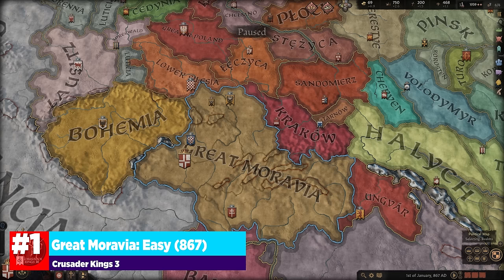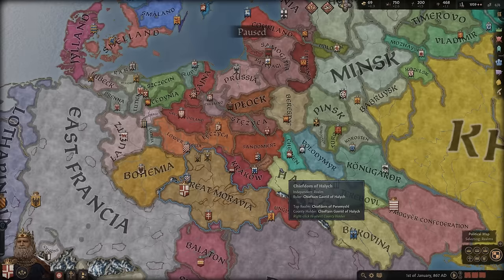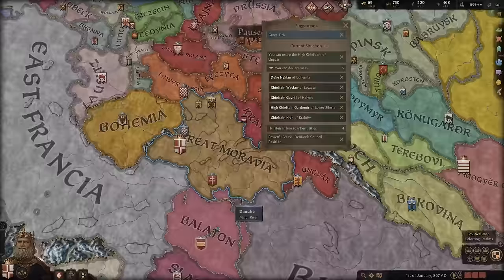Number one on our list is Great Moravia. This is in 867 AD, so it's a pretty unique starting position because the majority of Eastern Europe and to the northern portion of this is still very tribal and still very pagan. The nice thing about this starting location is that you have the option to do a holy war on pretty much everyone around you, so you have a lot of really nice expansion possibilities to the north and the east.